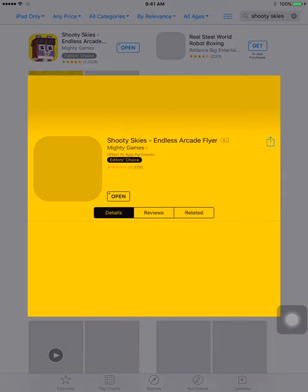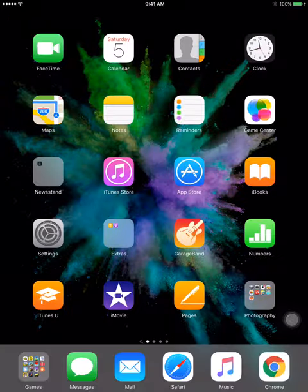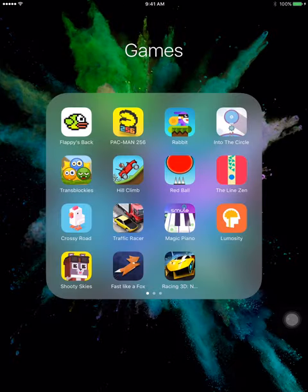You have to download this app, Shooty Skies. It's like a yellow background there. So when we go back to the home, let's just start Shooty Skies.